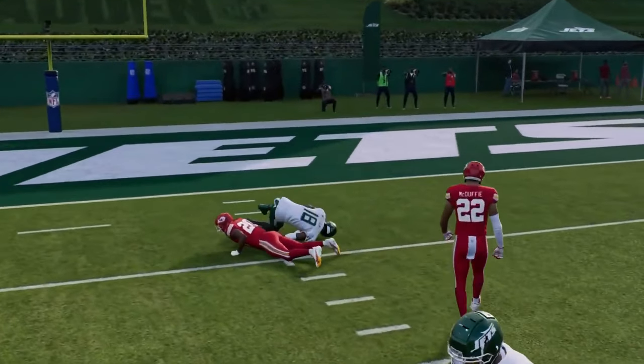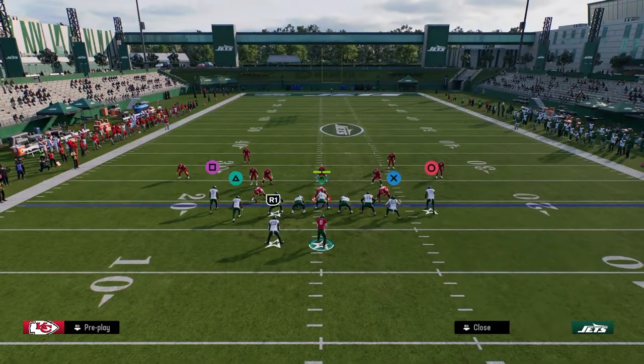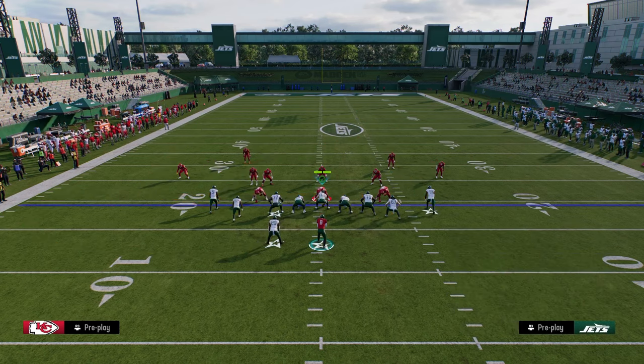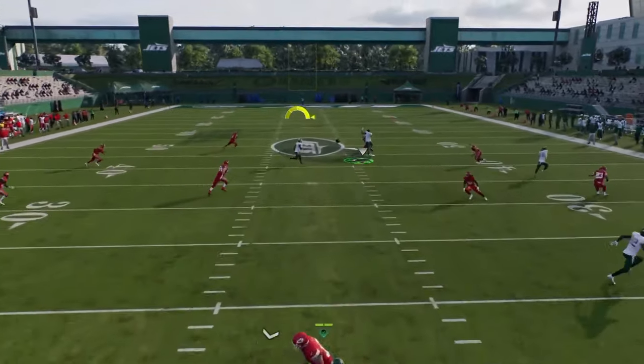So this stem curl route is another thing you can have within your arsenal. This is also not unique to tight, but I like to use it for clear outs. You have a streak as a clear out, but now this curl is unbumpable against man, so it really just adds another layer to the play.